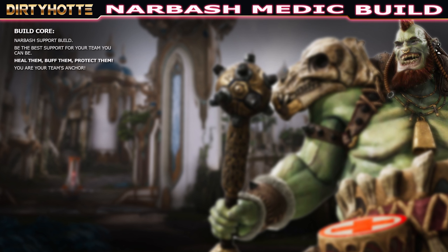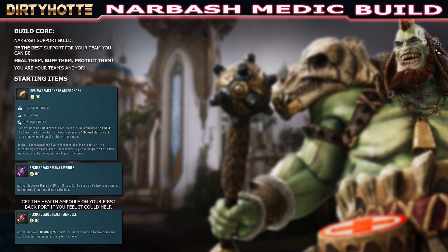Let's start with the starting items. As a support you want to run the Dekima Gemstone of Abundance. It has some nice stats, but you actually want it for that free Watcher's Eye — because Watchers are usually 50 gold and you save that every time you travel back. You also want to upgrade that Dekima early to get a second Watcher's Eye for free, but we'll talk about that later. The rechargeable mana ampoule is pretty straightforward and good for Nabash since he can heal himself. If you go back with your lane under control and can afford it, grab the rechargeable health ampoule as well.